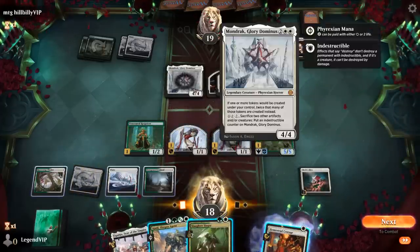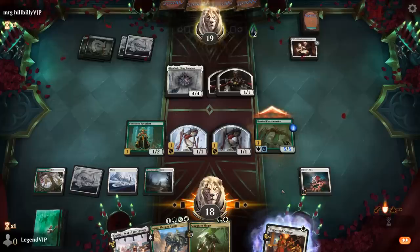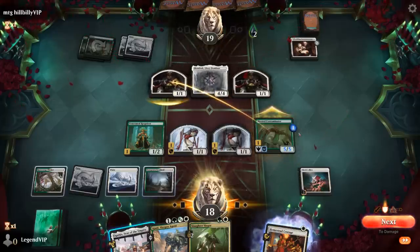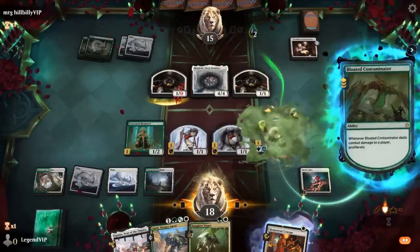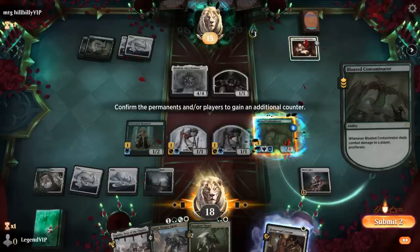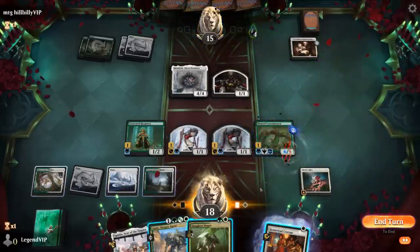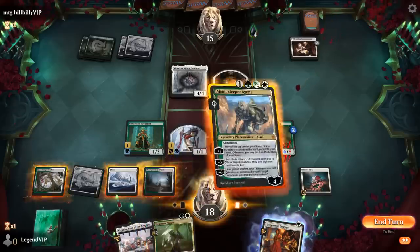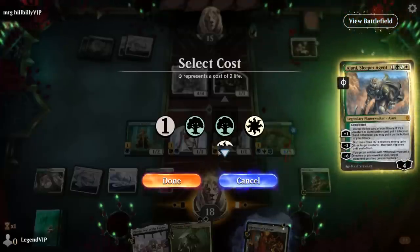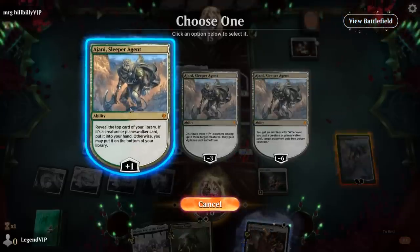After the Contaminator connects, we get to proliferate the +1 counter and the poison counter. We play Ajani and start plussing. I could have proliferated Ajani's loyalty but then the opponent would have been more likely to block. We find the Defector Mite, which is great, and still have a 6/6 on defense to hold off the Glory Dominus.